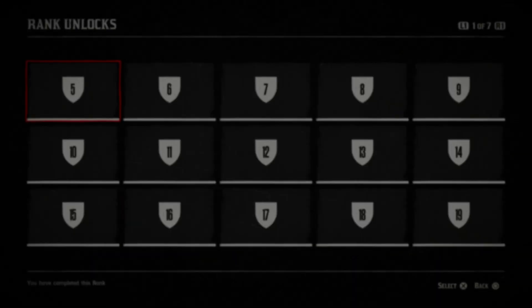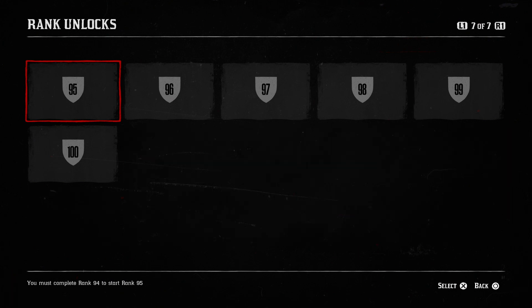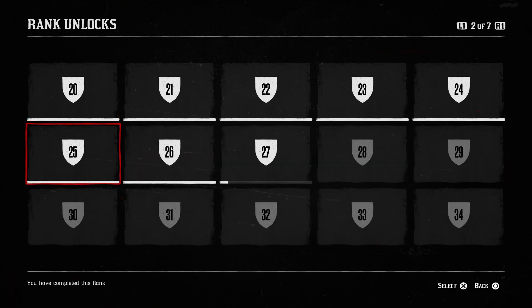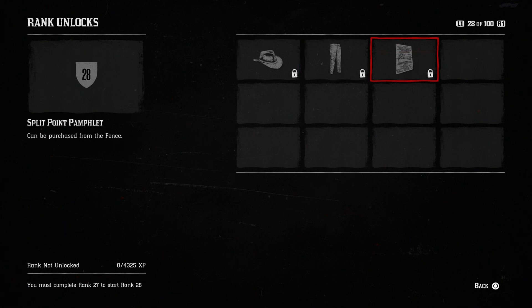You can also now switch between ranks while on the rank unlock screen using the bumper or shoulder buttons on the controller, making navigation a little easier. Rockstar have also added descriptions to items in the rank unlock menus to inform players where they can purchase them — like weapons at the gun store or clothing at a tailor or general store.